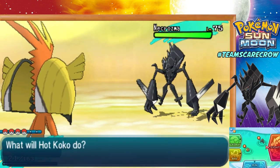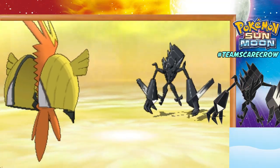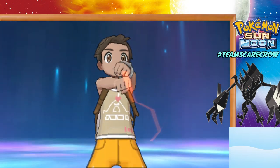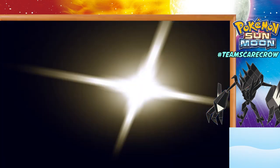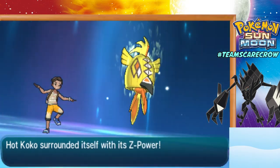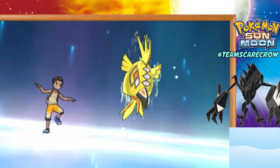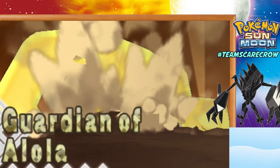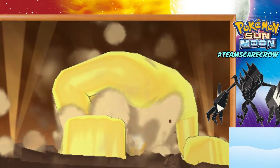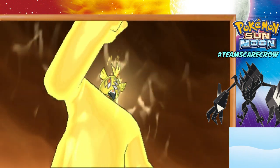That did so much damage. We're going to use our Guardian of Alola attack. What I should have done is kept Kadabra in and let it die, so that I could get the free switch into Tapu Koko, go for the Guardian of Alola move, and then go for Nature's Madness. If I really need to, I can revive Tapu Koko and then use Nature's Madness just to weaken Necrozma further.